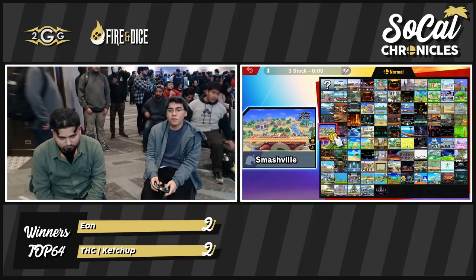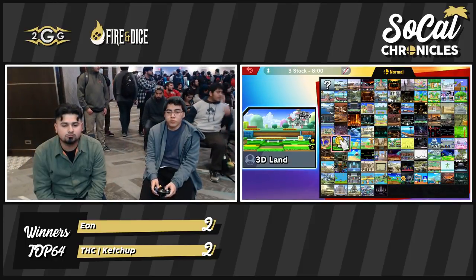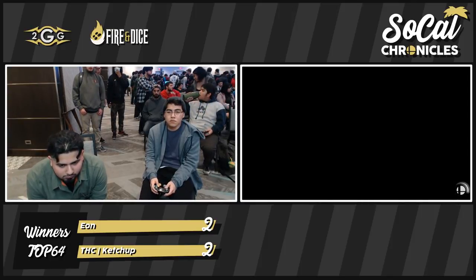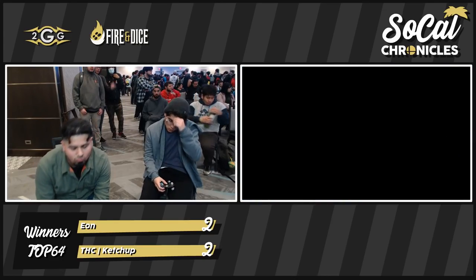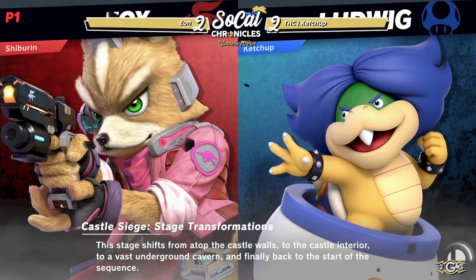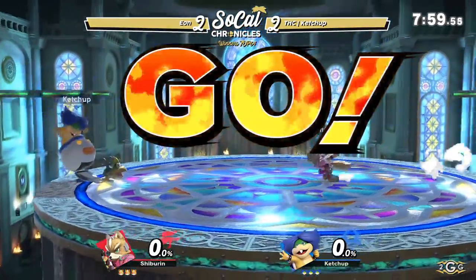Eon is getting very desperate to try and take that stock, and Ketchup is noticing this — still playing back. And while he is getting hit while he's trying to set up, he's still trying to do it as safely as possible. Looks like we're going to go to Kalos here with the high ceiling. This is game 5 for Eon and Ketchup — it's do or die for both players. They won't be out of the tournament, but the losers bracket will definitely have to be run, and I know none of them want to dip down to it.